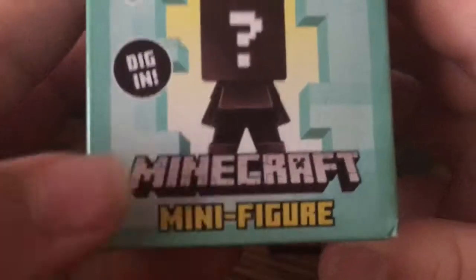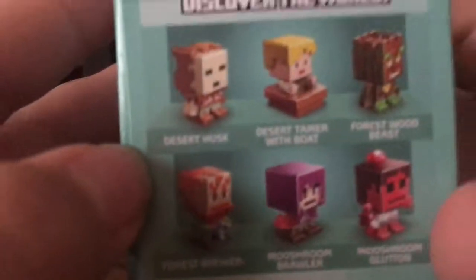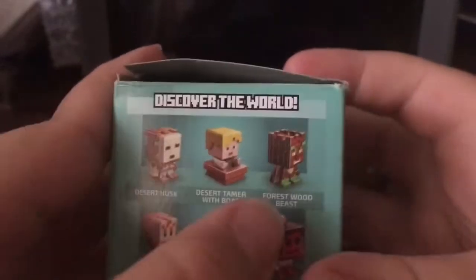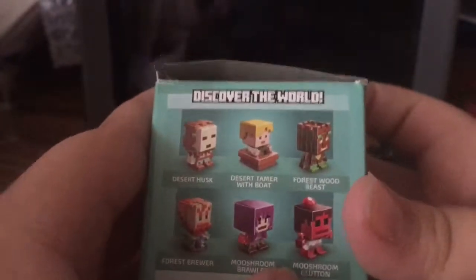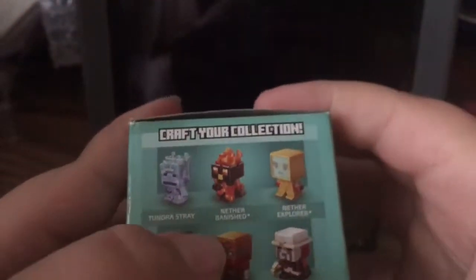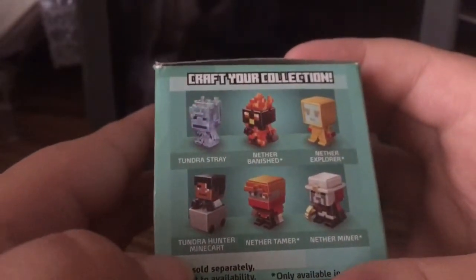So just Minecraft minifigures right here — there's a Husk, a Tamer with Boat, Woodland Beast, Blue Mushroom Brawler, Mushroom Glutton, Tundra Stray, Nether Banished, Nether Explorer, Tundra Hunter, Nether Tamer, and Nether Miner. There are four exclusives, this is a one-pack. Let's get into it and see what we have.